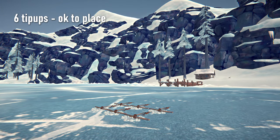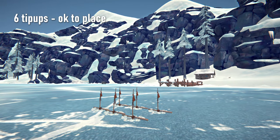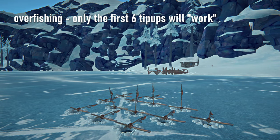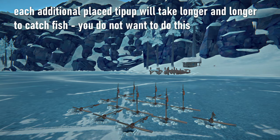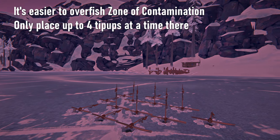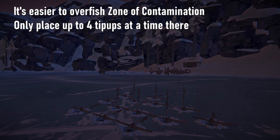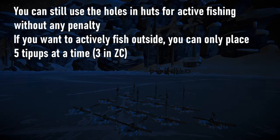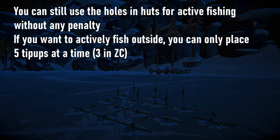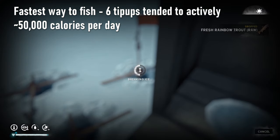To get the most out of tip-ups it's best to set up as many as you can, but there is an overfishing mechanic in the game to prevent placing too many at once. If you deploy more than six tip-ups, each newly placed tip-up over six will catch fish considerably slower, so you never want to use more than six fishing holes at the same time. In Zone of Contamination, overfishing penalties apply after more than four tip-ups instead of six. Holes in fishing huts don't seem to be affected by overfishing, however using a fishing hole in a hut will still affect all holes outside huts. This means you could place six tip-ups outside and still use the fishing hole inside a hut to fish with a tackle.